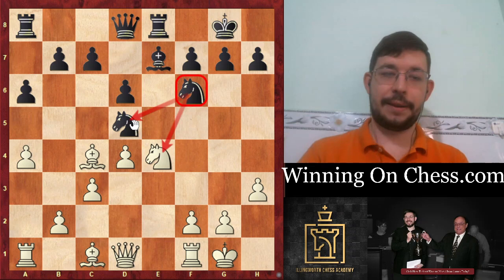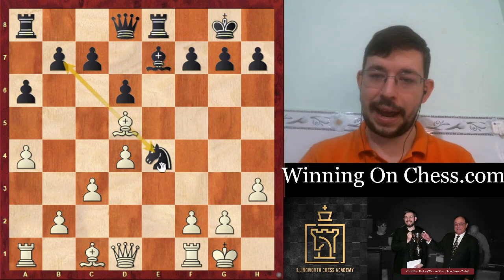So Knight takes E4, using the fact that Black's Knight was overloaded defending the pawn and defending the Knight. And if you did take, then it's going to be even worse for Black - you've got the fork on the pawn and on the Knight, and it's got the Bishop to boot, so it's just very sad for Black.